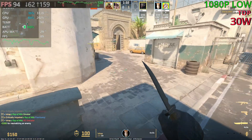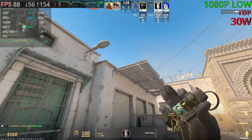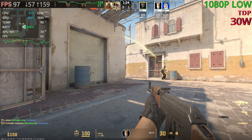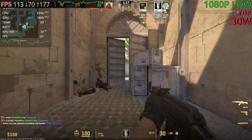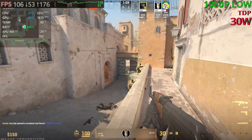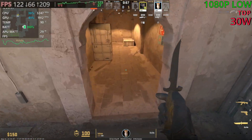I do have two overlays running: the Asus one and the Steam one. The Steam one will show us the average FPS and our lowest FPS on the graph — the first number is the average and the bottom number is our lowest FPS. So the average so far is 117, but it does go up and down. For the Asus overlay we can see our clock speeds and usage for the CPU and GPU. It does pretty well — haven't felt any stutter so far.